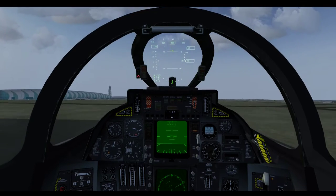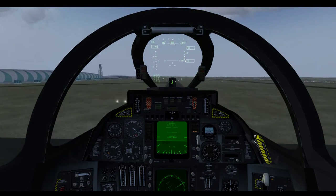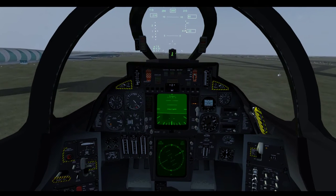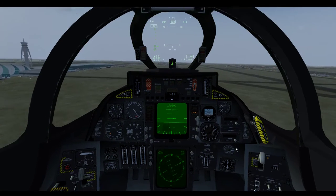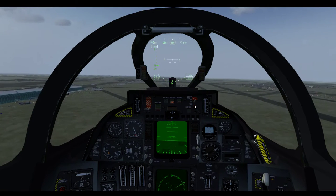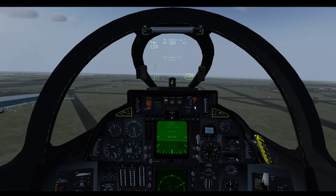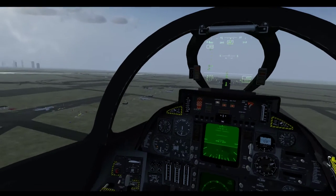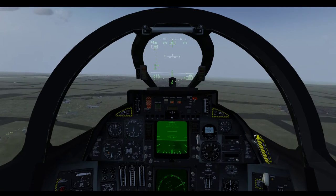I'm not using the flaps — it's okay. Alright, so now we're in the air. We're going to flip this to AA. We're going to turn on our master arm. And we're going to hit W to cycle through our different weapon modes.